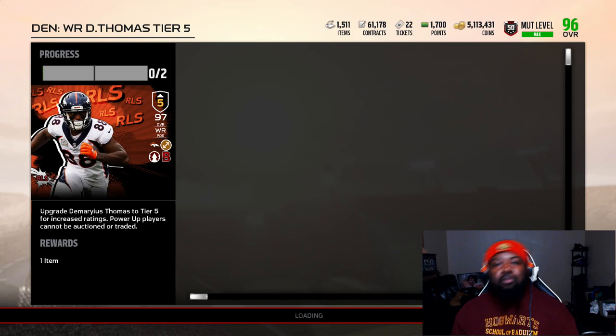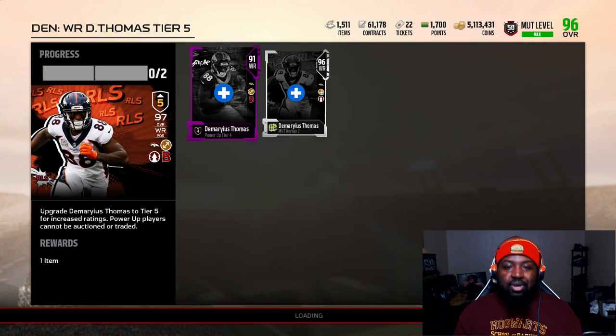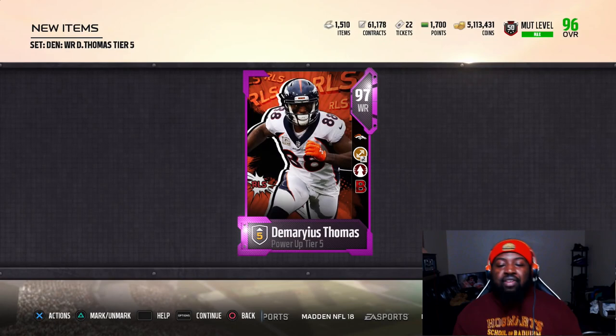Not only are we getting a crazy top-tier wide receiver, we'll be getting a crazy top-tier run blocker. I think Demaryius Thomas is the best run-blocking receiver in this game, not including tight ends obviously, because tight ends got 85, 86. This guy is a top-tier run blocker. So let's go ahead and add the toughness with the battle ready and add our 96 solo-grinded Demaryius Thomas — don't be saying I ain't put the work in.